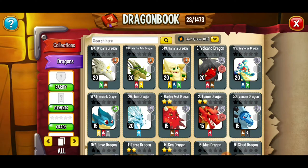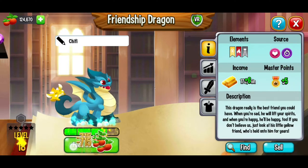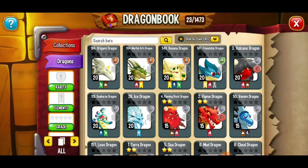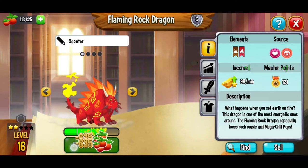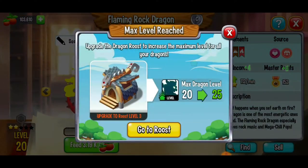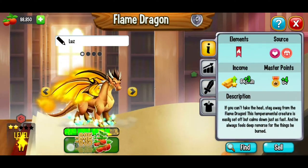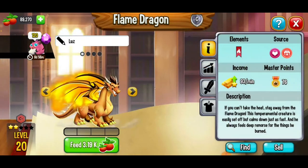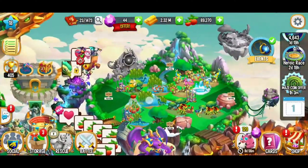Next I want to take the strongest dragon at level 15 — the friendship dragon — and feed it all the way to level 20. Hopefully we'll see some beetles, but so far no luck. Our next strongest at level 15 is the flaming rock dragon, which will also give increased income. Then the flame dragon — getting it to level 20 too. As we continue, it's getting pricey in the food department.